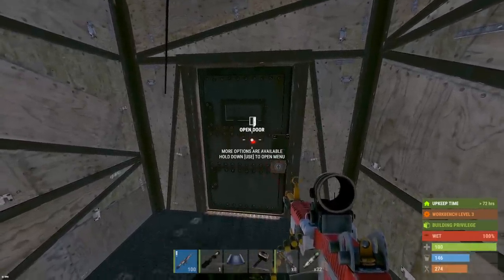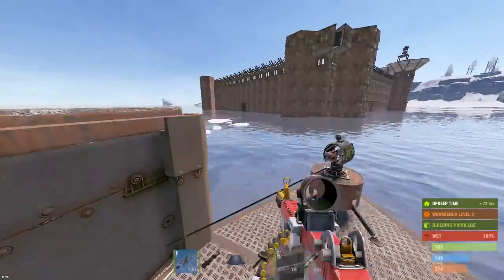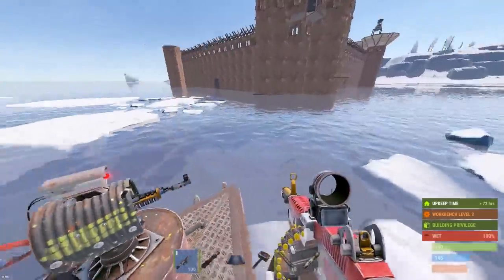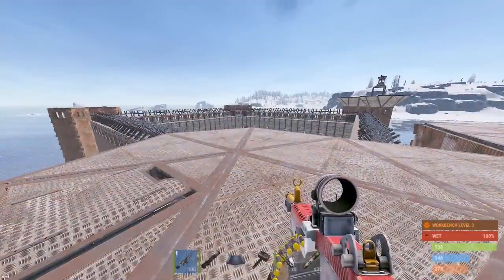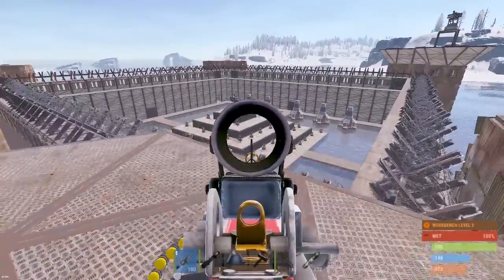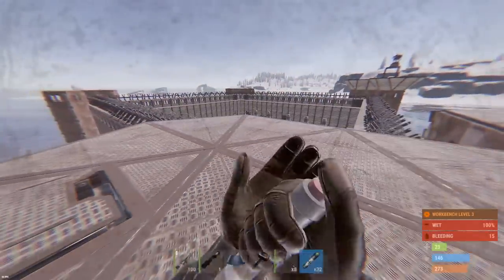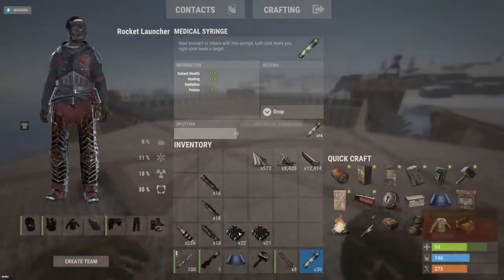I'll go ahead and just show you guys the base - I've already laddered up. Check this thing out. This is the compound - he's got these china walls with sam sites, metal barricades. Let me show you guys what the actual base looks like inside the compound. Now trying to go over this slowly - look at all those auto turrets guys, counting like 30 plus turrets. Oh, already getting shot.